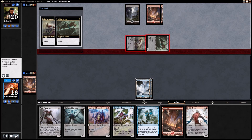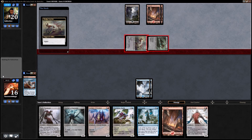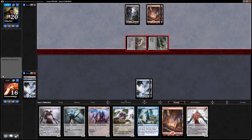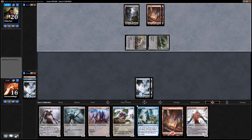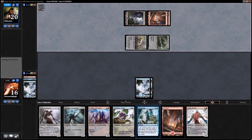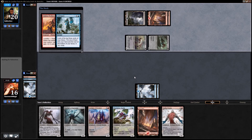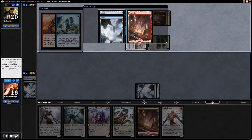Our opponent could easily be on the mill plan at this point. We don't have the mana for it now anyway — there goes our island. We'll play our Anticipate. He's going to have a very aggressive deck. Look at all those; we'll take the mountain.